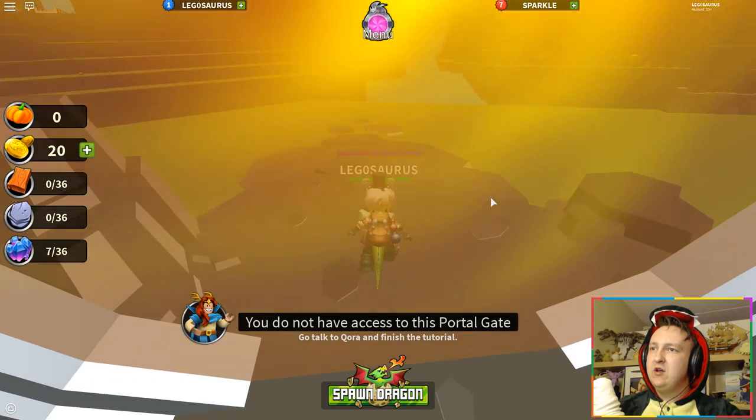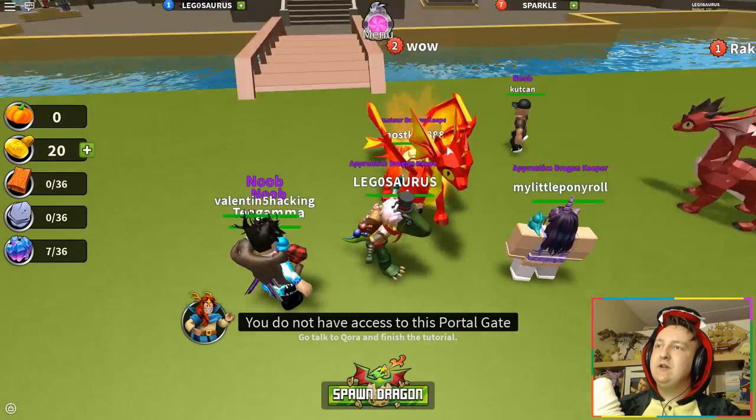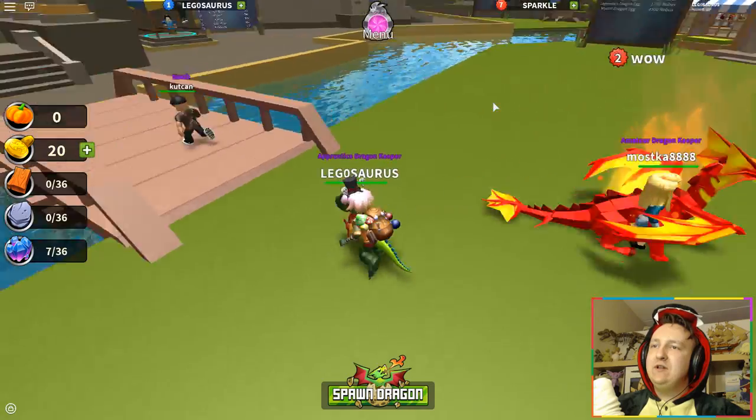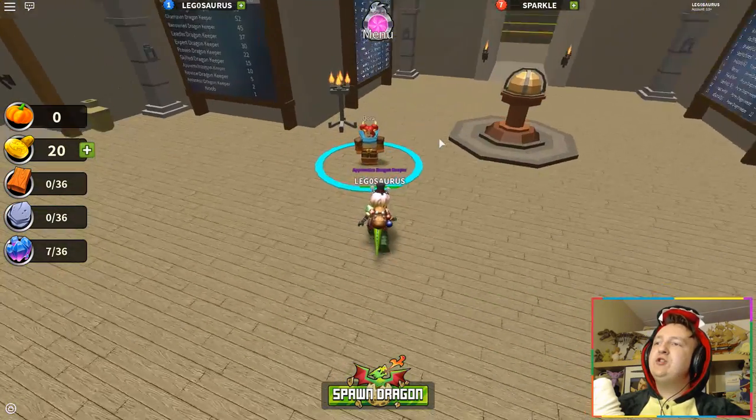Vulcanis — okay, it isn't fixed, it still says 'finish the tutorial.' But maybe they fixed it by letting me do the tutorial. Also, this dragon looks really cool. Why is that the name of your dragon? Okay anyway, it looks really cool, so come on, let me finish the tutorial.